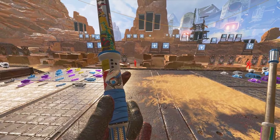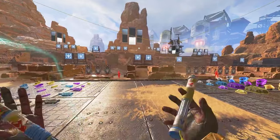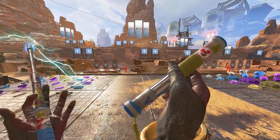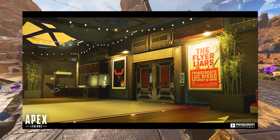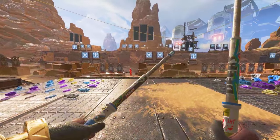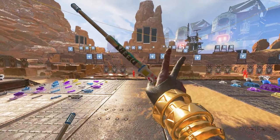Up next is Lifeline's Shock Sticks heirloom. This is one of the more unique looking heirlooms, as they are defibrillator drumsticks which tie in perfectly to Lifeline's lore, given that she started the Flyer Liars Band. This is another one of the earlier heirlooms that doesn't have much in the way of animations, so hopefully she receives some updated ones soon.